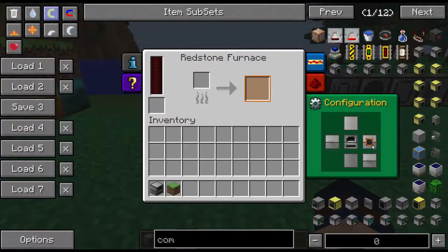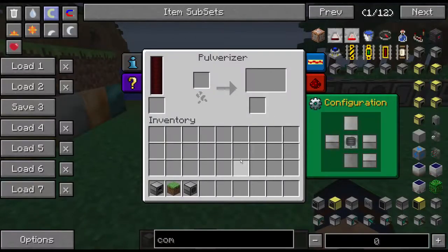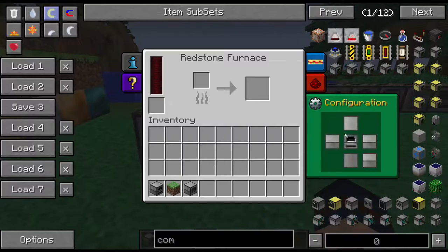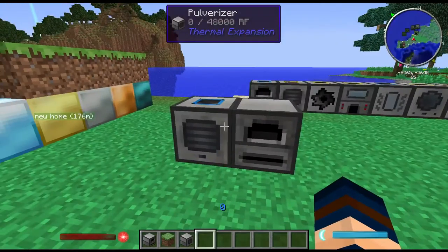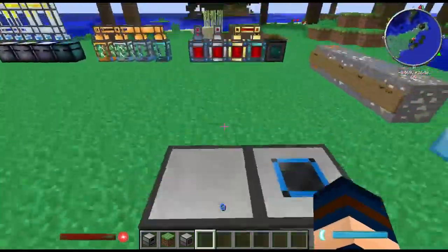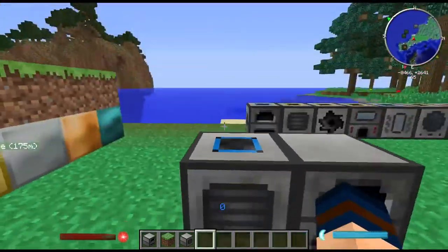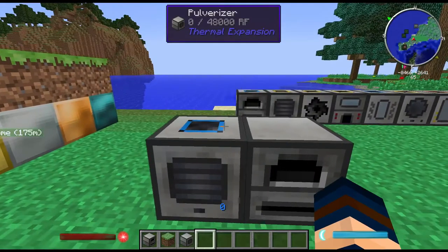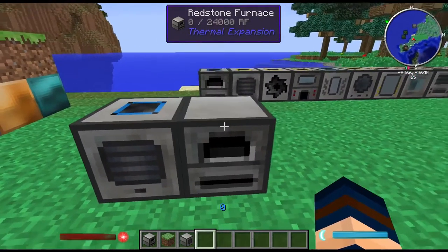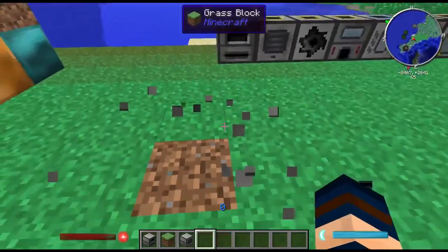For a typical setup, say you have a Pulverizer connected to a furnace: set the Pulverizer's input coming in from the top and the output going out from the side. On the furnace, set the input coming in from the side where the Pulverizer outputs. You can have a pipe or a chest on the other side. When ore gets put into the Pulverizer from the top, it pulverizes into dust, which gets put into the furnace and cooked into ingots — doubling your ores.